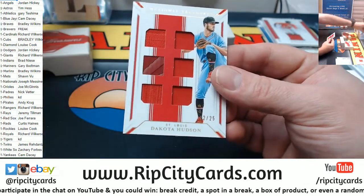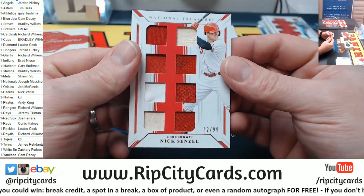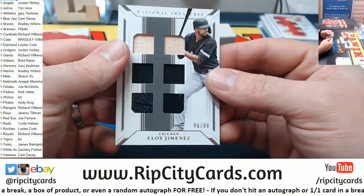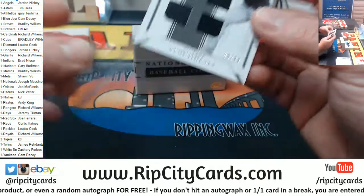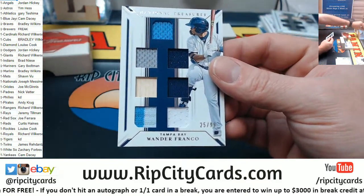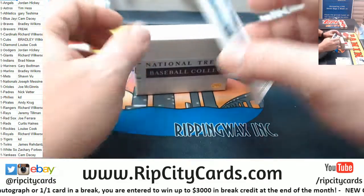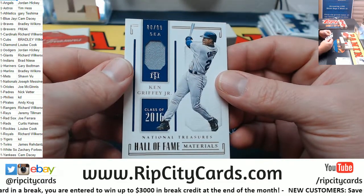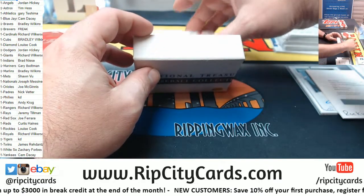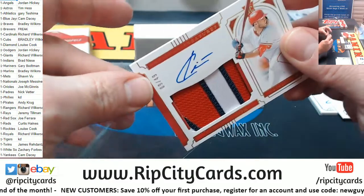Got a Dakota Hudson to 25 for the Cardinals. Got a Nixon Zell, eight-time relic to 99 for the Reds. Got a six-time Eloy Jimenez to 99 for the White Sox. Got a Wanda Franco to 99, seven-time relic, for the Rays. Got a Ken Griffey Jr. Mariners to 99 relic. Some guy — Carter Kiboom to 49 for the Nationals.